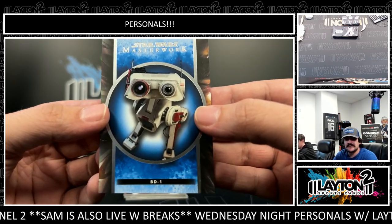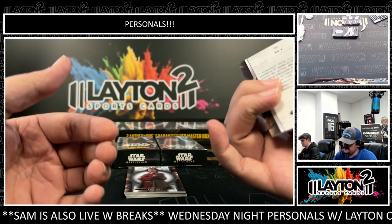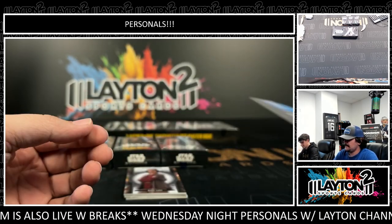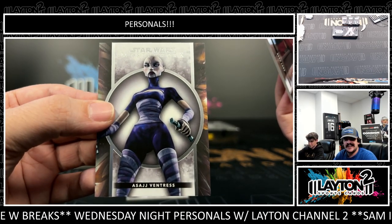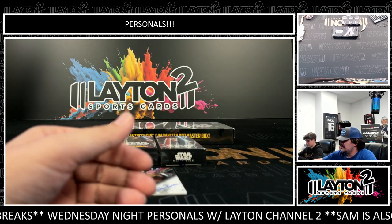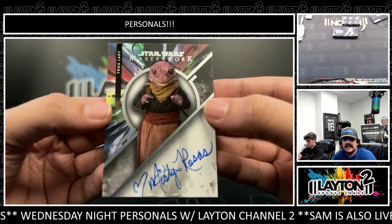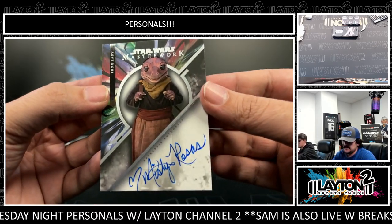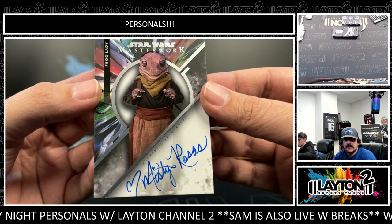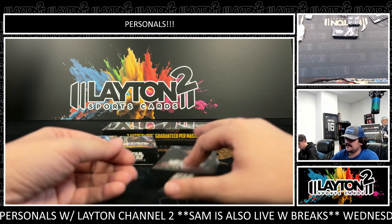Got a BD1 on the blue - BD1! Beru Lars. Got Asajj Ventress. And our auto is going to be the Frog Lady - Misty Rosas as the Frog Lady. She has a nice, clean auto with a heart. Frog Lady, Misty Rosas from Mando.